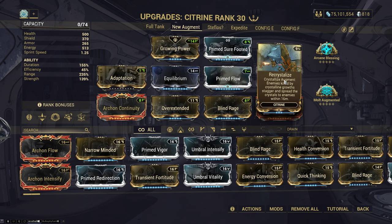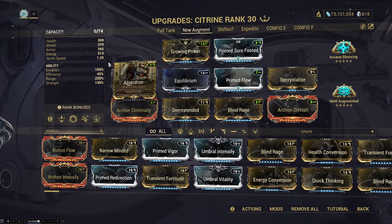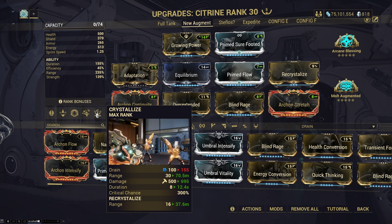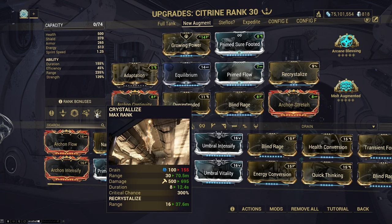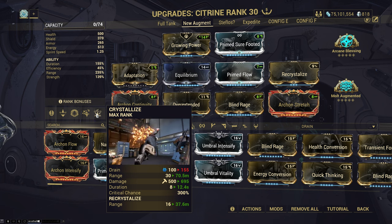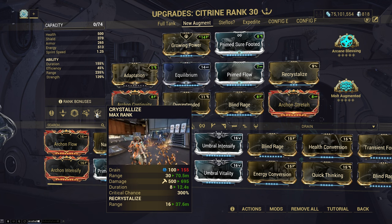First: the crystals that spread from this have no limit on re-spreading — so long as you keep killing, they will keep spreading forever. The new crystals that spawn have a brand new duration equal to your modded duration; it does not carry the remaining duration of your first cast. This is a fat L for Banshee's Resonance augment, which only uses the remaining duration.